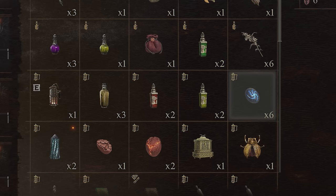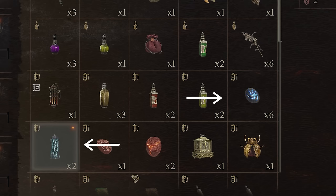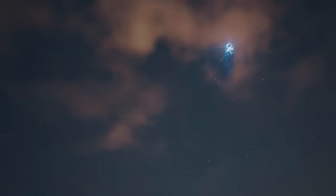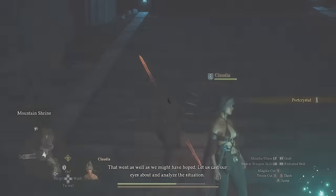Before you search for the Sphinx, I recommend that you have a handful of fairy stones and a portable port crystal that you can place down at the Sphinx's location. It will make solving some of the Sphinx's riddles far easier if you're able to quickly come back to it.